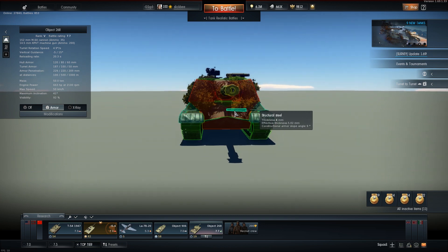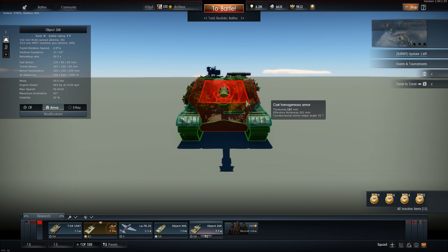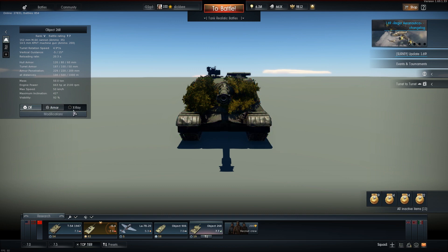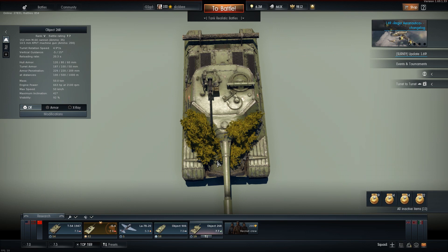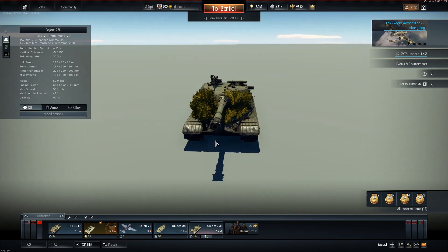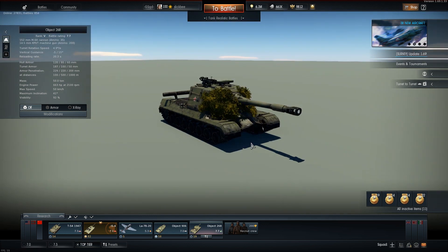So T10 chassis — we got one piece of structural steel here. This is actually a feature, not a flaw — they did this on purpose. And then we have the upper front casement here, which is 187 all around. You got some flat spots up in here. We're hiding them with our bushes, so don't tell the enemy where to shoot me. But regardless, it's a fun tank to play. It's pretty fast, and it looks good.